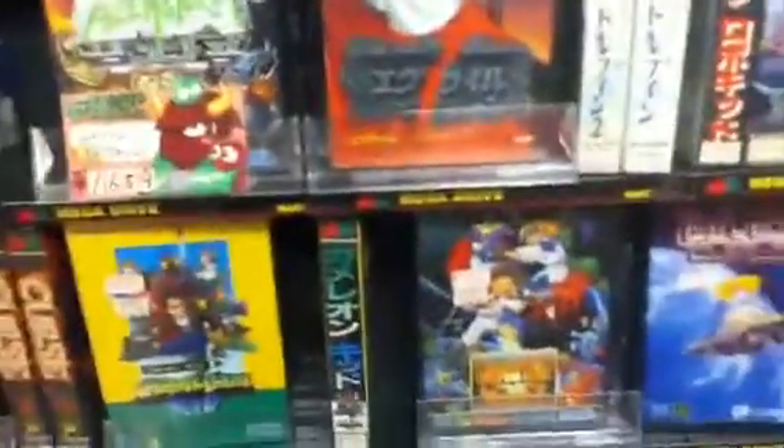Ikebukuro. Chameleon Kid! If you're ever in Ikebukuro or Akihabara, this is the place to go. And I'm pretty sure there's a location in Osaka, like I said earlier. The website is superpotato.com. See you guys later.